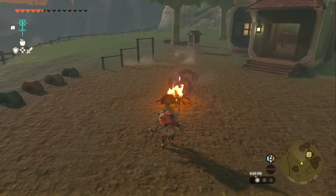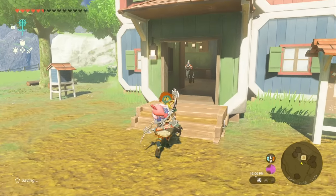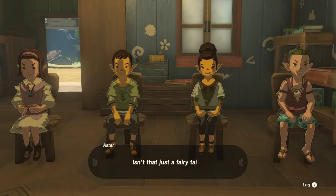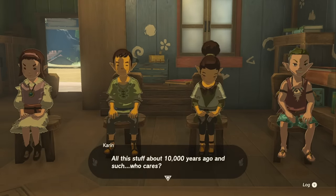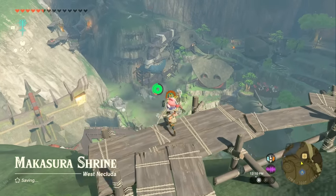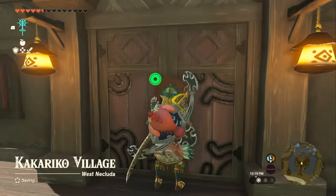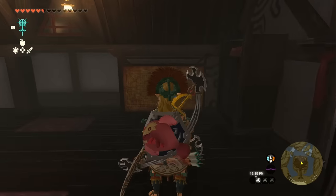Alternatively, if you have flint, you can drop it and hit it with a weapon. Rest at the fire and set it to noon. Once you wake up, there should be people inside the school. Head up to the chalkboard and talk to Simon to start the quest. Essentially, it's a history lesson he's trying to teach the kids, and they're going to ask you to see a mural. We need to take a picture of that mural and bring it back. Head to Kakariko Village and jump down to the large building there — go inside the door, run up the stairs, turn left, and you'll see the mural.